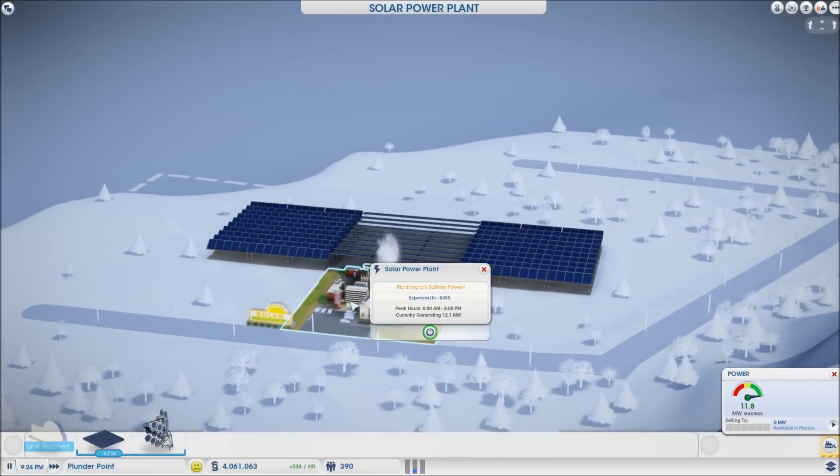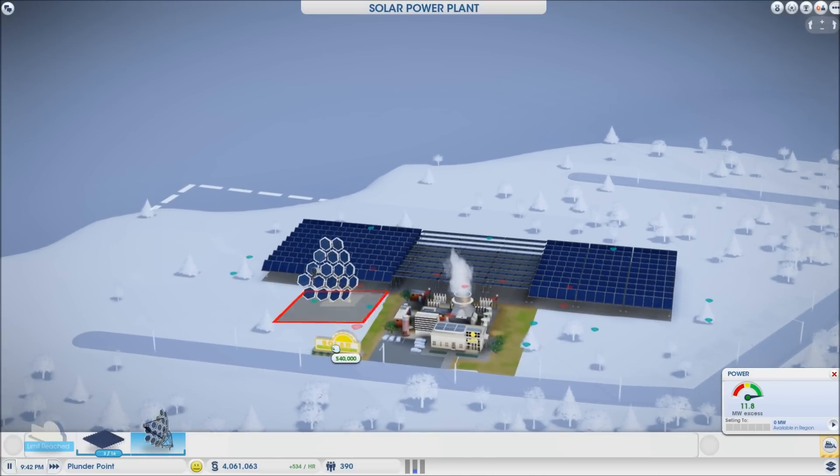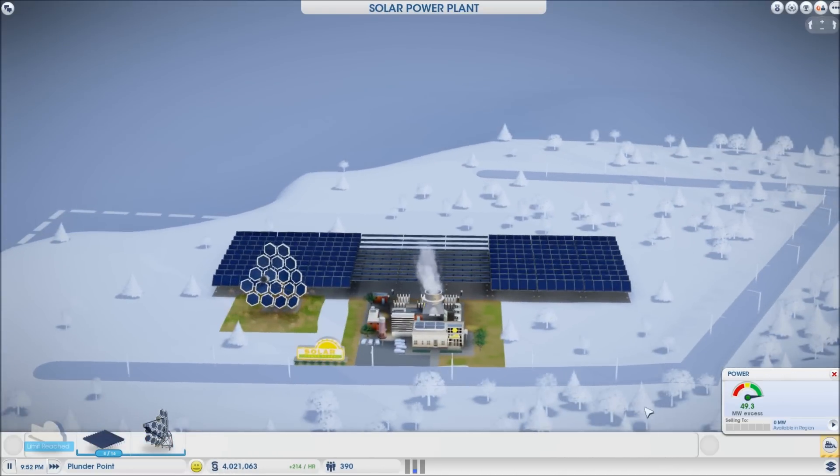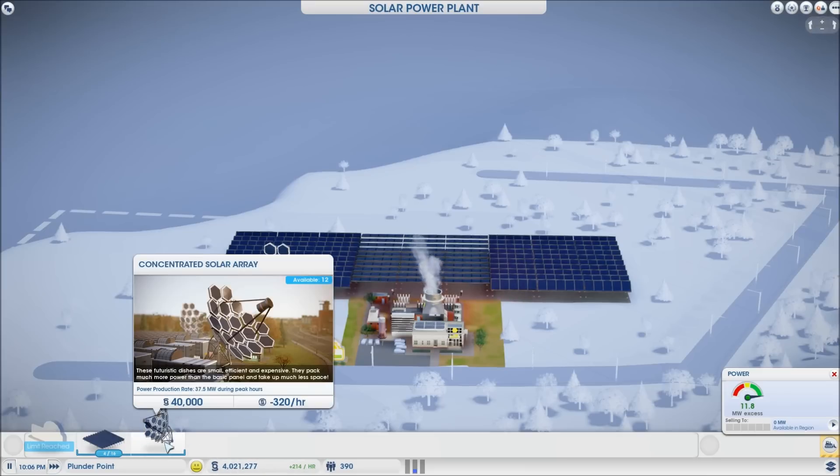After some research, the advanced fixed solar array is also available, but you have to unlock it with education. When you place one of those, you get 35 added. These are very good, and although the entry cost is high, if you have the money it becomes feasible because your hourly cost is much lower than the alternative options.